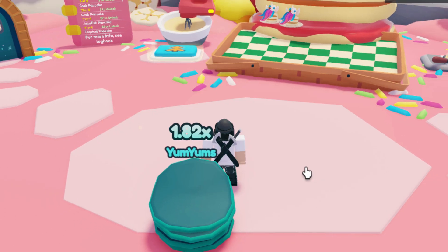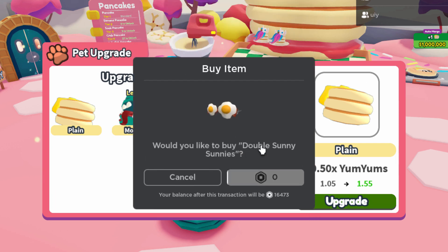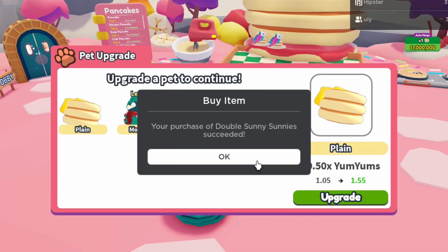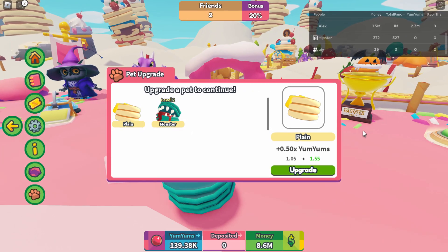If I go to view tasks I should be able to claim the UGC - it worked! There you go, that's how you get the Double Sunny Sunnies for free. Pretty easy. If you want the other stuff you're going to have to rebirth, which is going to take ages.